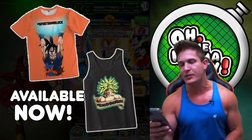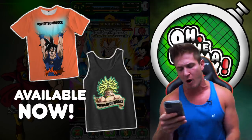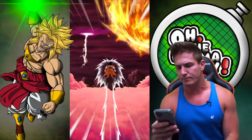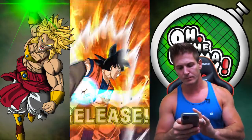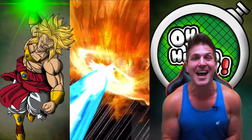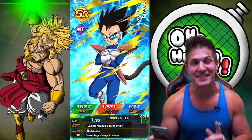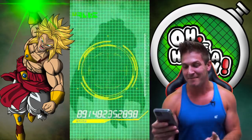Perform three multi-summons, get one free. Your boy Vegeta is about to show up. Here we go. The long Kamehameha way — yeah! Maybe I was just off by a summon. Because out of all of the animations, isn't that what I just said I wanted? Give me a long Kamehameha way. Now give me God damn Vegeta.